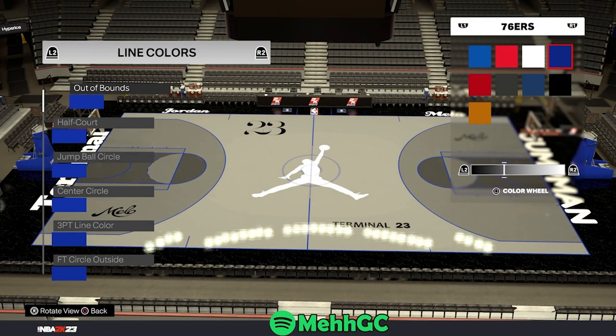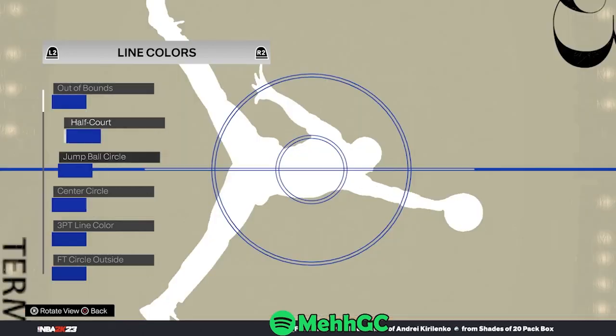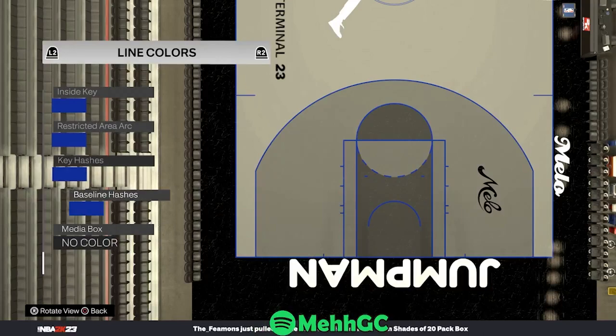For every line color, what you want to do is go to 76s on the top right, pick that blue and scroll three to the right, and then same thing for this one. Do that for every single line color, all of them.